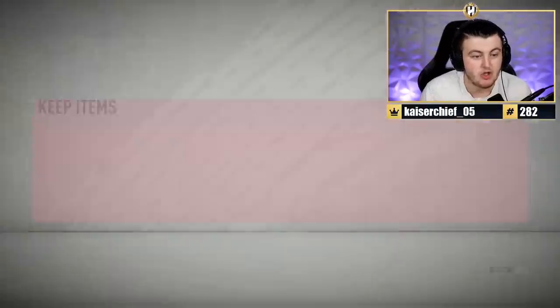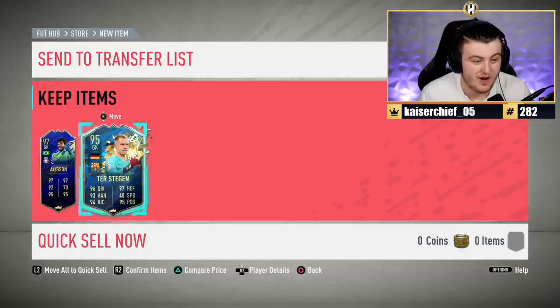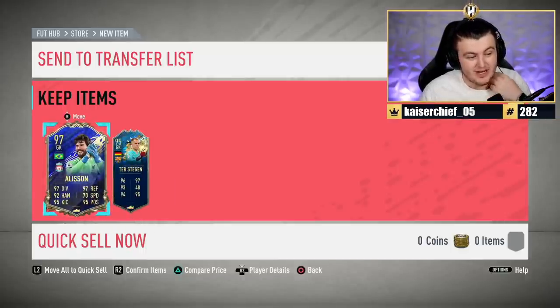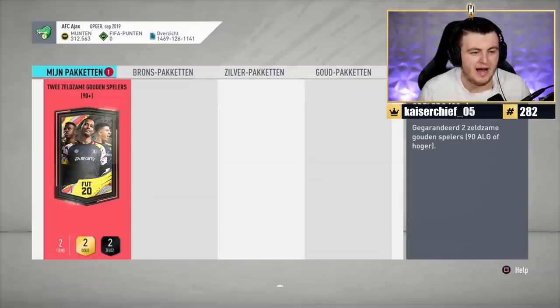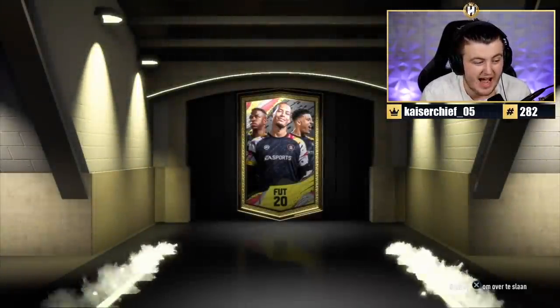What else we got? Another big player - Fodder Central. It's ter Stegen. That is good fodder. That's pretty much guaranteeing me doing an Icon Moments pack at some point. So we'll take it. That's really good fodder. Next one - we've got Robert's pack now. Let's see if we can continue on the streak. We've only opened one so far, but if that kind of luck continues, these could be absolutely incredible.